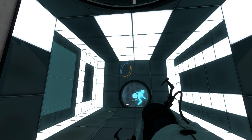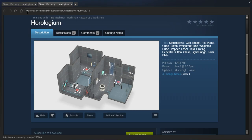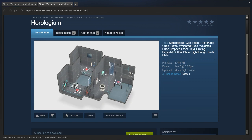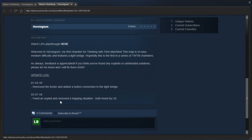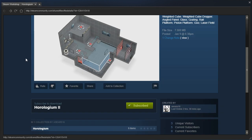Hey guys, I'm LB, and I hear a cube being created in the distance because we are back playing Horologium II by Aesir-16. By the way, he did patch up the first one — he fixed the trapping situation — so we can now rate Horologium I up. But let's check out Horologium II.